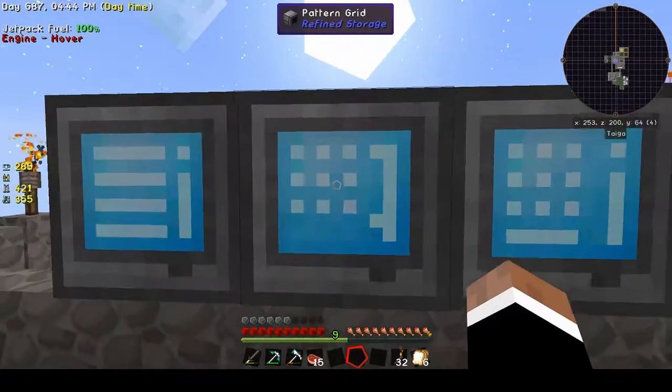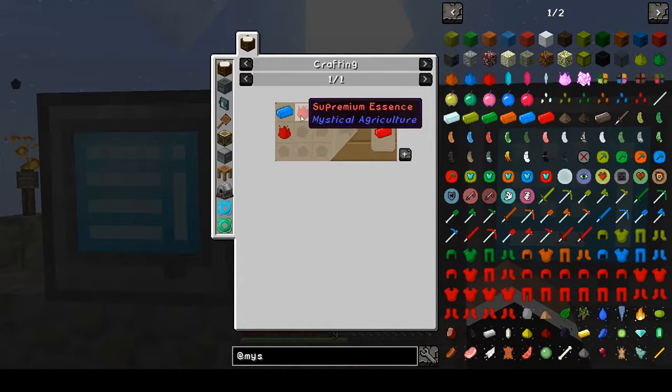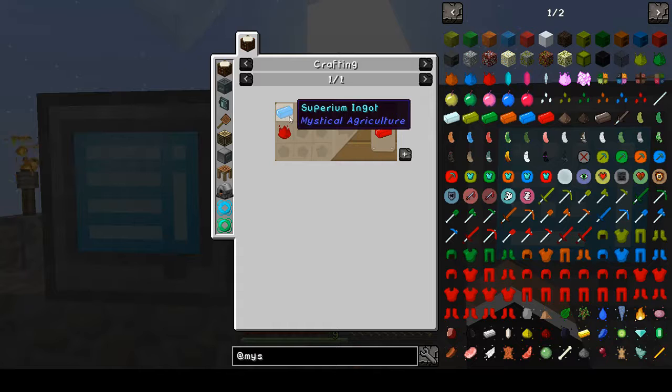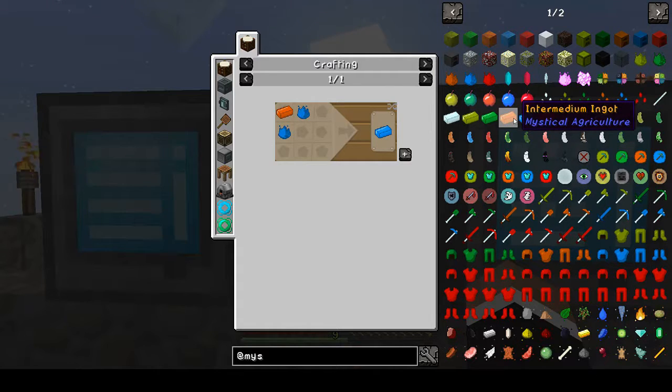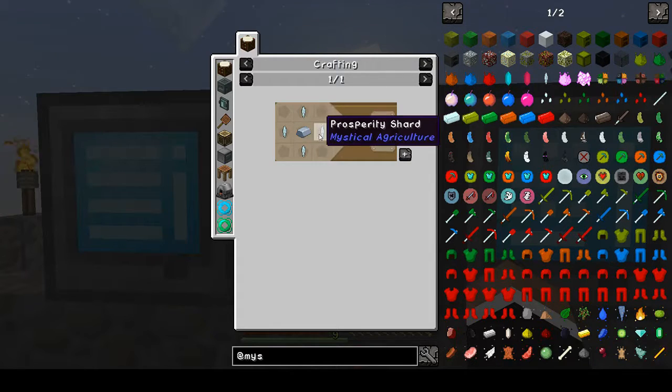Okay, we're back. I went ahead and created my ingots. The ingots are made with two of the dust plus one ingot of the last tier. For Superium, you use two Superium Essence with one ingot of the last tier, and then two Superium Essence with an Intermedium Ingot. It just goes on down the line. The base ingot is just prosperity shards around an iron ingot.